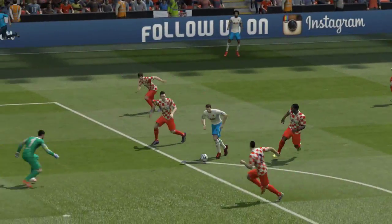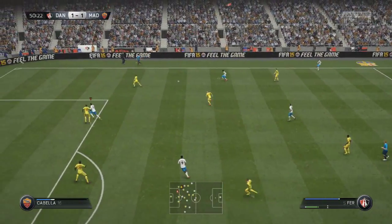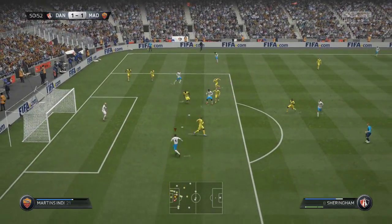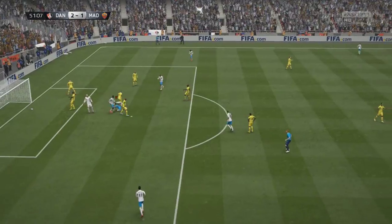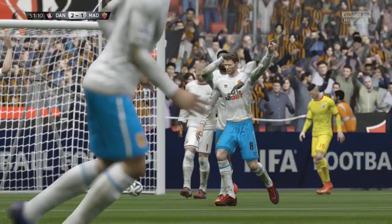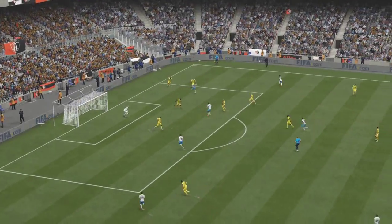When he does get in behind those defenders, there is only one way this ball is going to end up — back of the net. This guy is absolutely superb. Look at that for a finish! Go try him out — he's cheap at the moment. It's so much fun using these legend cards. Get him played now before they disappear and we all jump onto FIFA 16. I've been Dango, catch you all later!